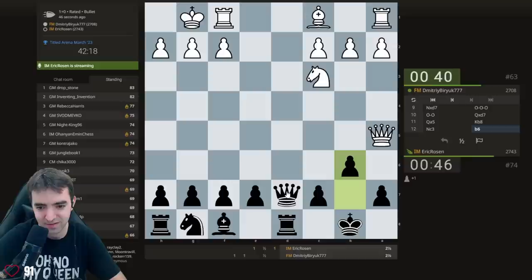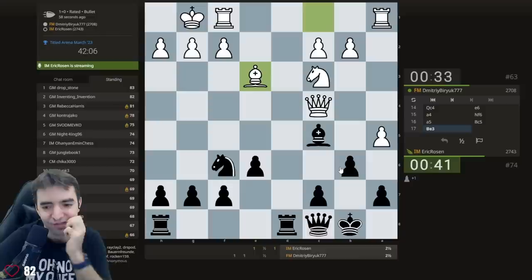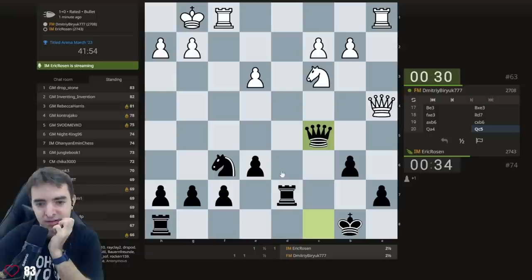Let's try and convert. Still have to weather the attack a little bit — it's not so simple, White still has pressure. D7. Okay, now the rook helps defend. I'll be a bit more active here.